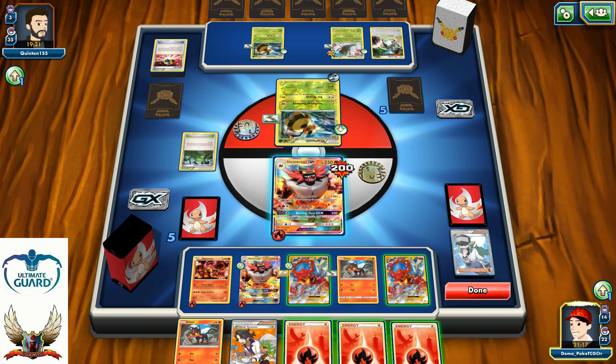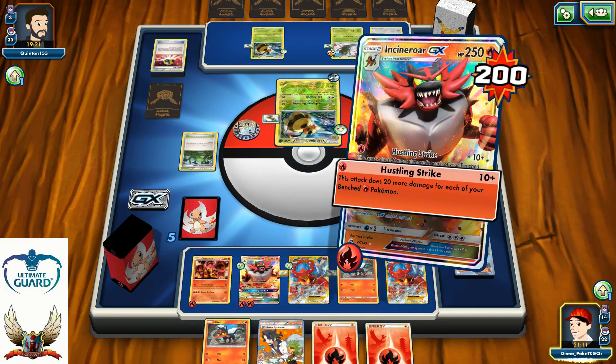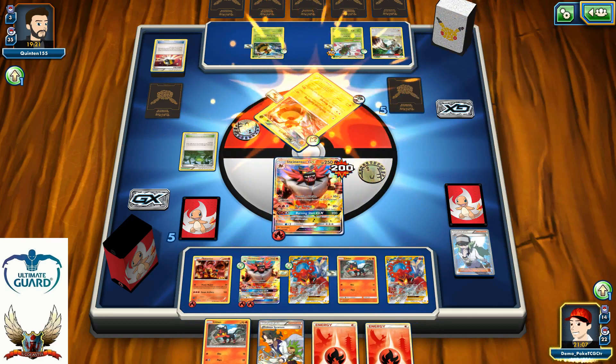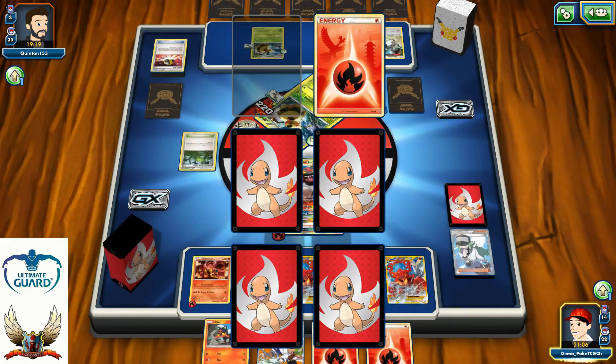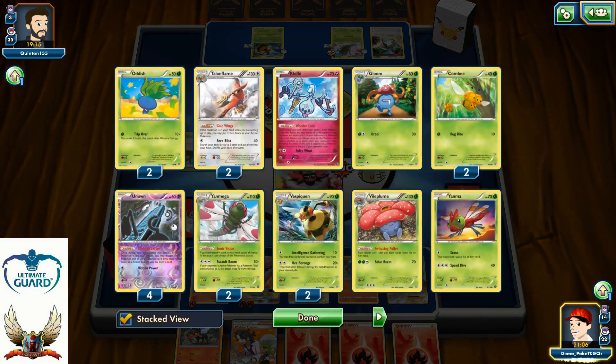Why should I even attach energy cards? I can simply use my Steam Up and knock out his Vespiquen with my baby Volcanion without too many problems. So that's one more prize for me — which is going to be another Fire Energy. Alright, 2 more Pokémon in his discard pile.